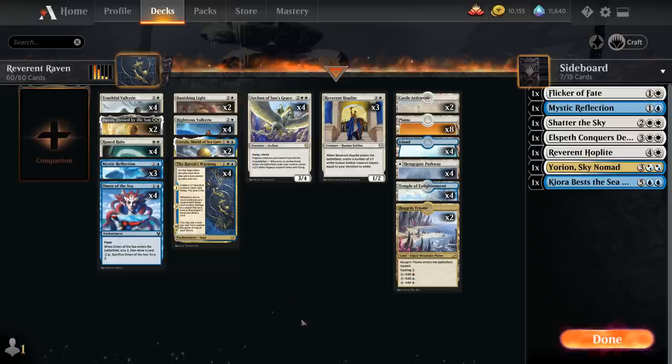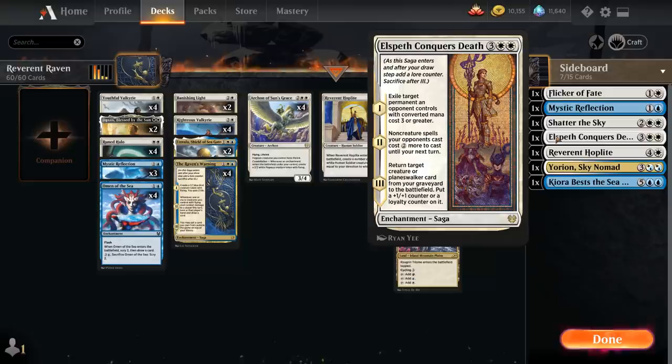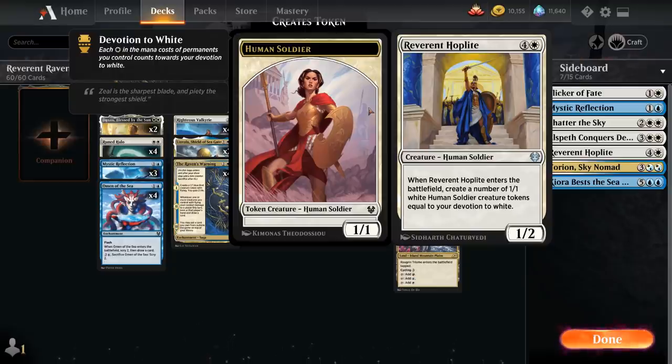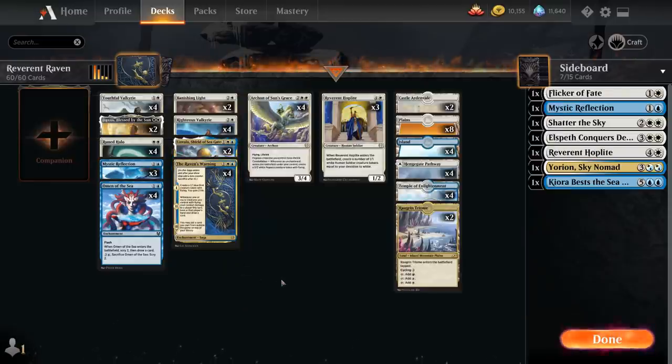We've got some other sideboard cards we can potentially grab, including Shatter the Sky as a panic button in case the opponent is overwhelming us and we need to reset the board. We've got a bit of removal with Elspeth Conquers Death, and Flicker Fate which can flicker our Reverend Hoplite or creatures with ETB effects, and can also flicker the Raven's Warning to restart all the different chapters.